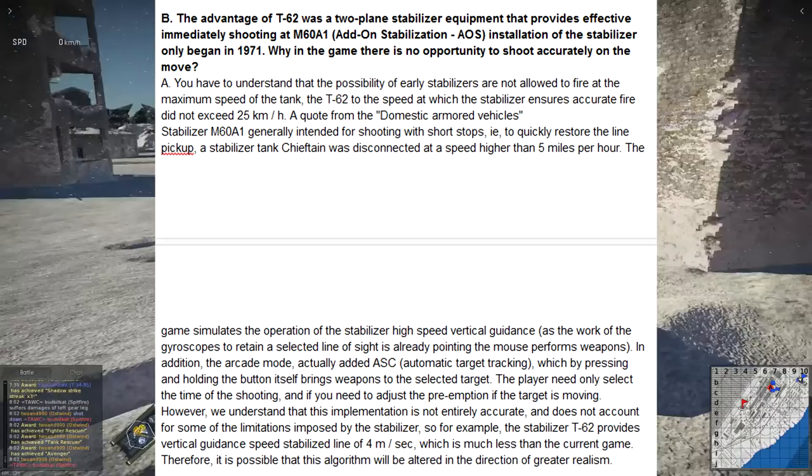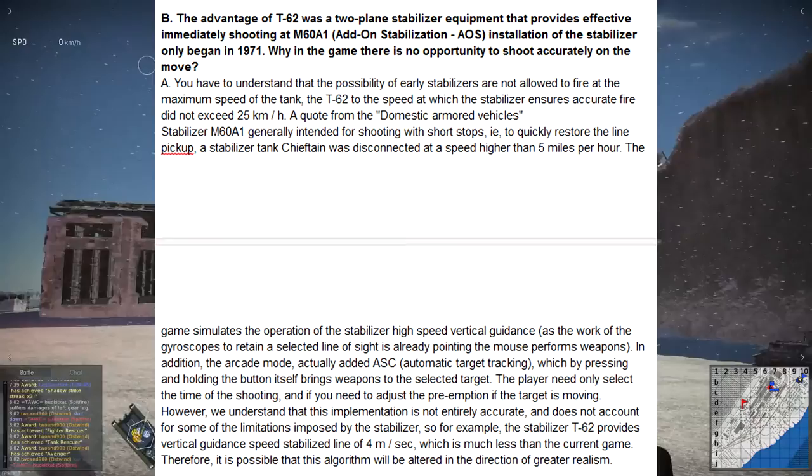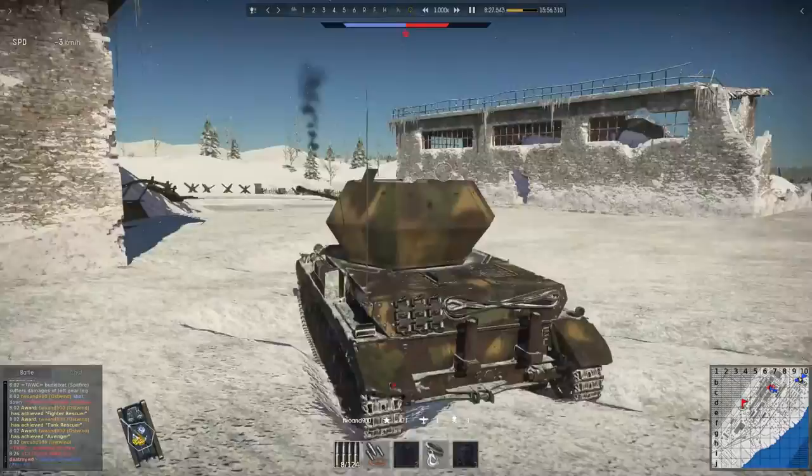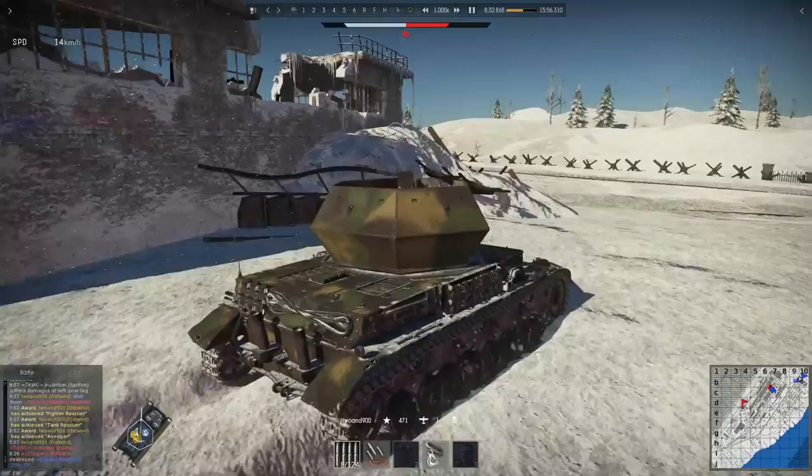The next question was about the T-62's stabilizer and how apparently it doesn't work. I don't have these tanks — I'm not that high in the trees yet. But they replied explaining that early stabilizers couldn't stabilize the gun while moving at max speed, and were more for just shooting while on the move but not at fast speed. And they went on some long definition of how stabilizers work, and then I got bored.